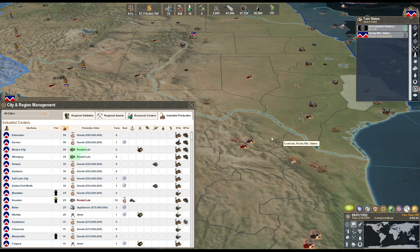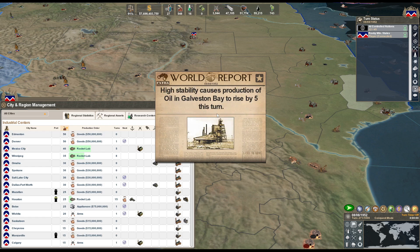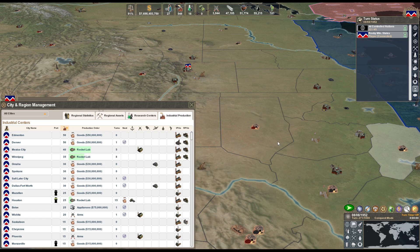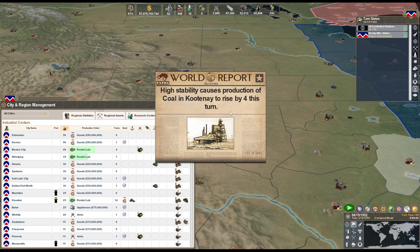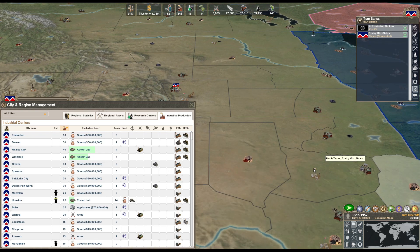Now we're gonna focus on getting this place up to 25 and then 50. We'll get it up to 50 first - we need to build a research center there anyway. We got enough to start another one, but we need to just do factories now. We need two more cottage factories there.